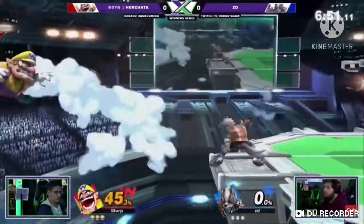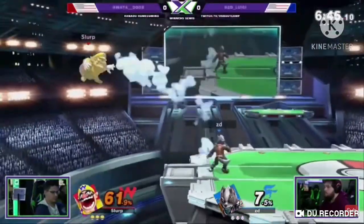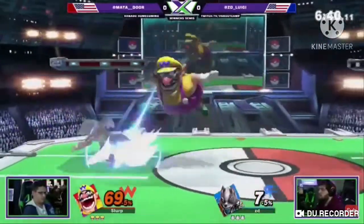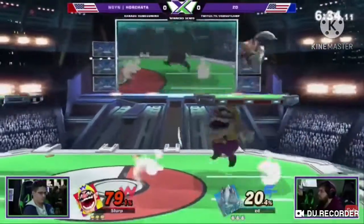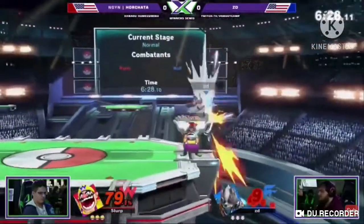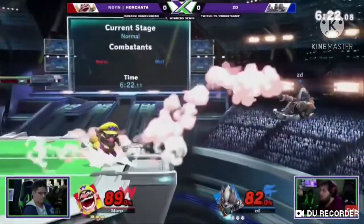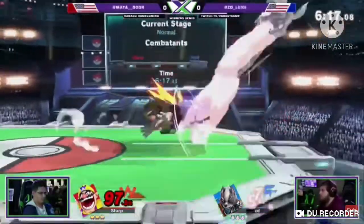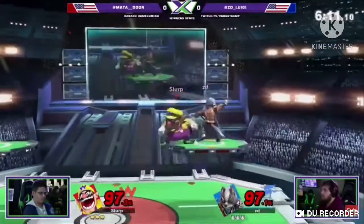In Ultimate, they made him better because Wario has one of the most absurd punish games in the whole game. He can combo you to death starting at zero and end the combo with his fully charged waft if he has it. On top of that, his neutral B, chomp, is now able to heal you, which can be quite useful at times. Wario also got a new dash attack and forward tilt, which are much faster than his old ones. He's got a lot of potential going for him.